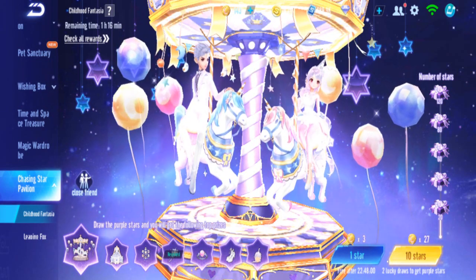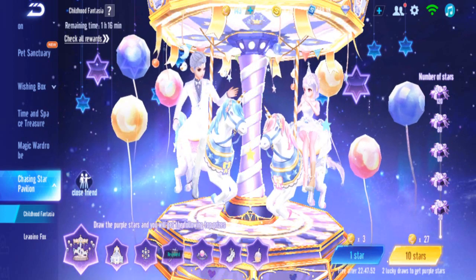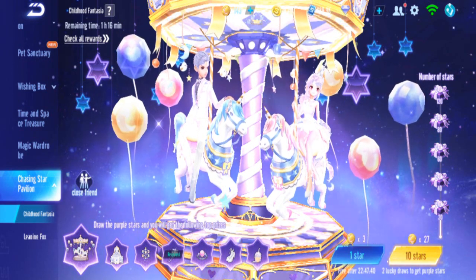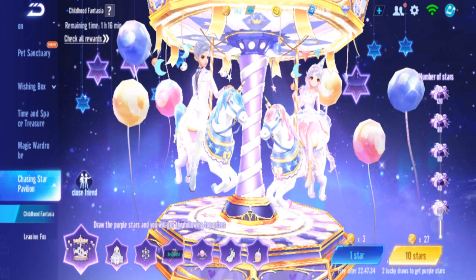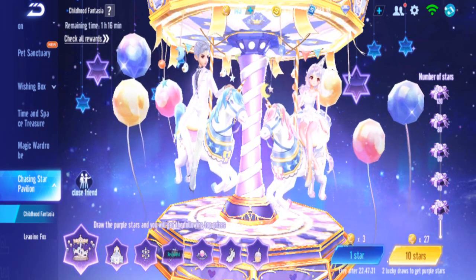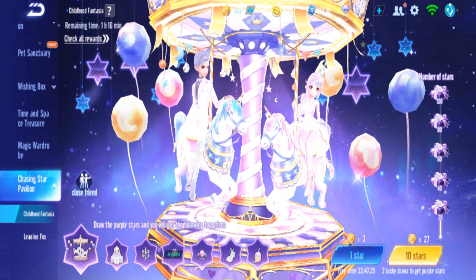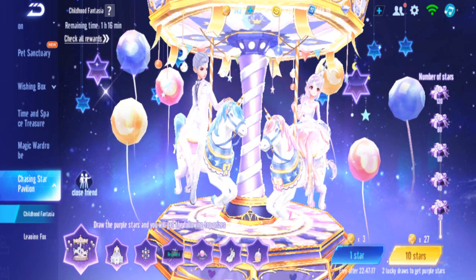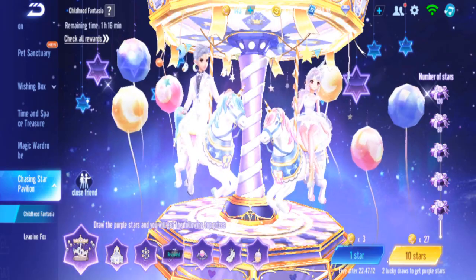The budget is 10,000 diamonds to get both of these. Let's see what we can get. Bunny wants the pro gender option. We'll start with Childhood Fantasia first. Bunny has 143 tickets, so we can do about five sets of 27 without using diamonds yet. Let's begin.